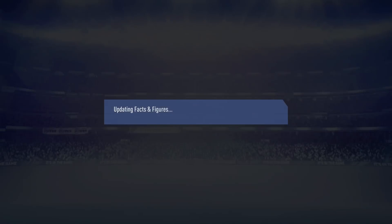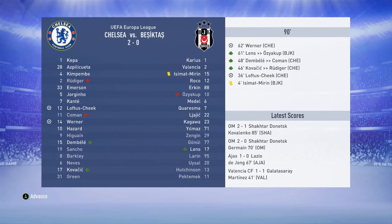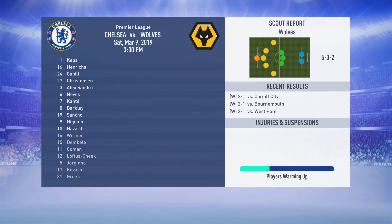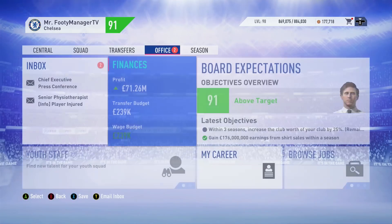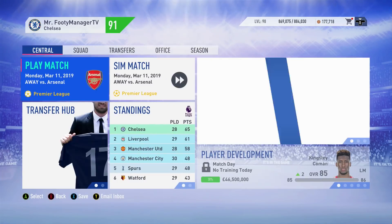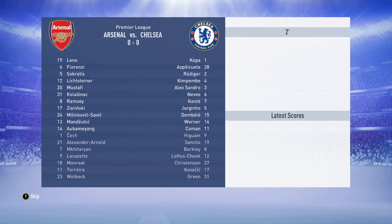Moving on to the next stage of the Europa League - we beat Besiktas two-nil which was nice. We get a one-one draw against Wolves in the Premier League. Then a little injury - Hazard, five weeks. Not so little really, five weeks for Hazard is pretty big for the team. Hopefully it won't hurt us too much.